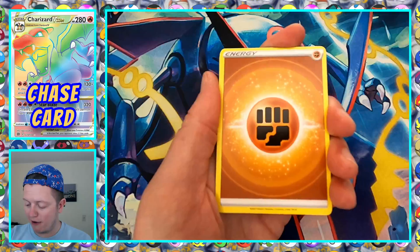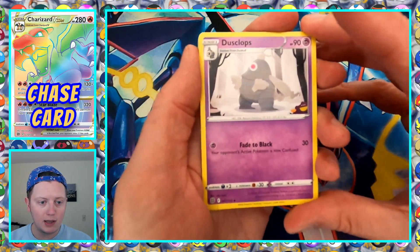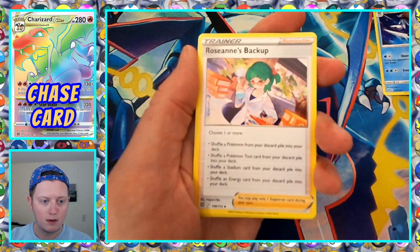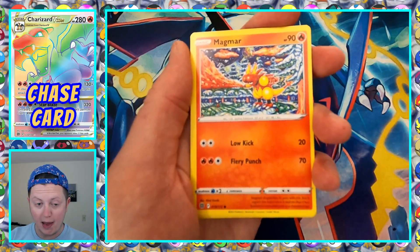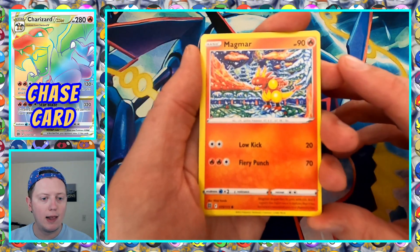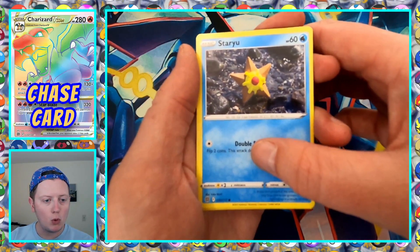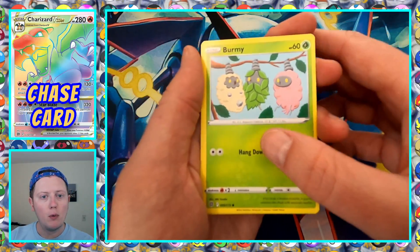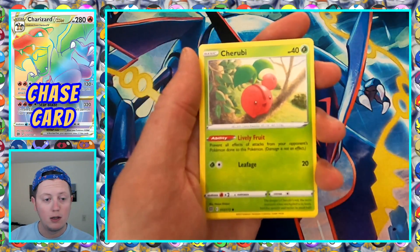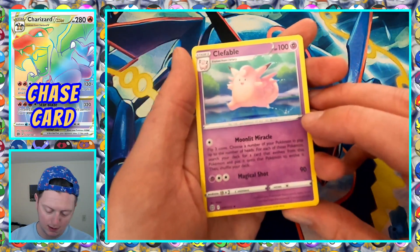Fighting Energy. We've got a Dusclops, a Beartic, Roseanne's Backup. The Magmar I think is one of the coolest cards — there's a Magmortar and Electivire pair that kind of tell a story together like they're having a fight, it's really cool. We got Staryu, Burmy, Sawk, Cherubi, Reverse Holo Shroomish, and a Clefable non-holo.